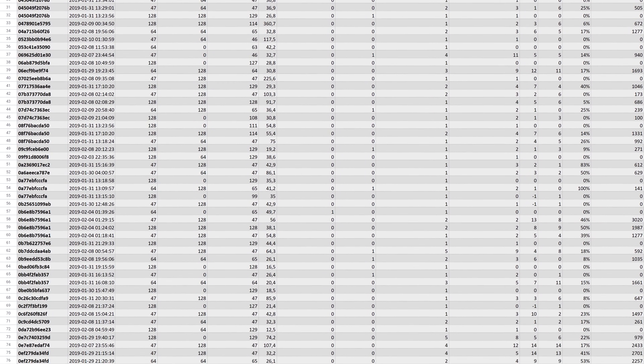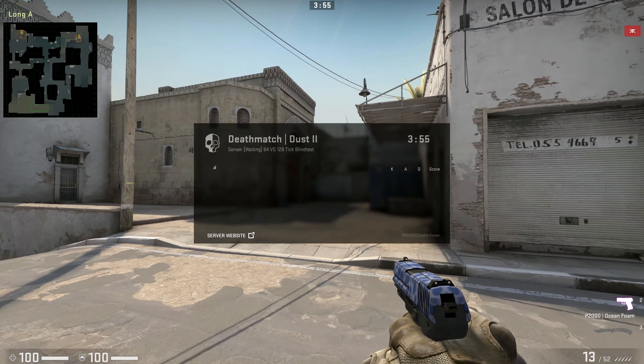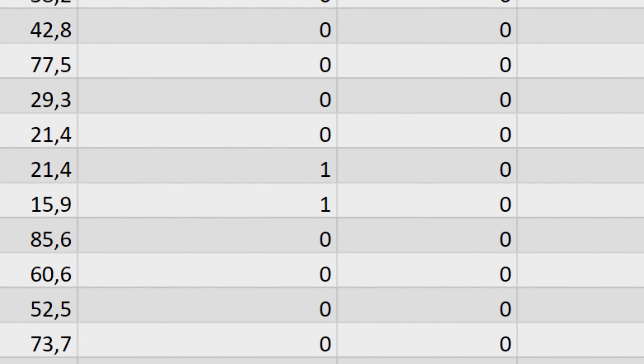20% of results had to be removed since they didn't submit a guess. Many of these were because the servers shut down because it wasn't populated enough to start the test. And 5% of people cheated to try and find out the server's tick rate. Shame on you.